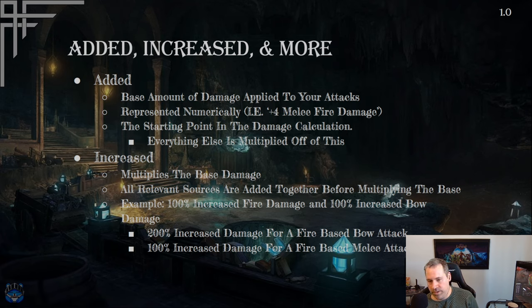Most of your added damage is usually going to come from other areas like your weapon. Increased damage then multiplies from the base damage — it's a percentage. So if you have 20 base damage and 100% increased, it becomes 40. All relevant sources of increase are added together before multiplying the base — from your weapon, ring, passive tree, global buff — and then that total multiplies the base.